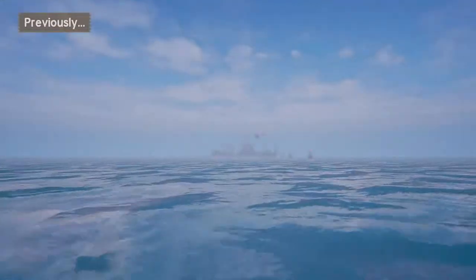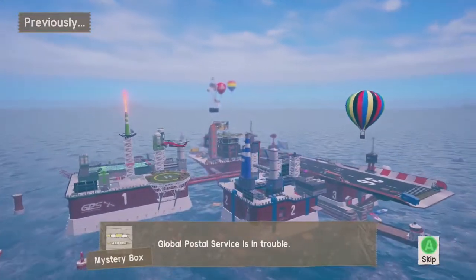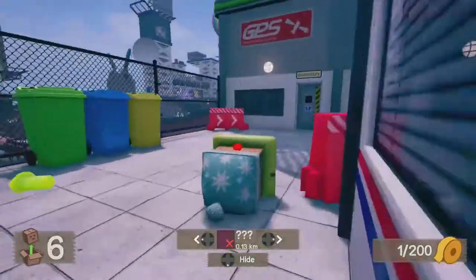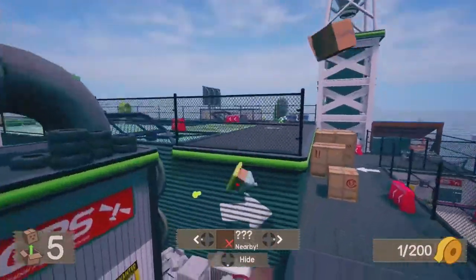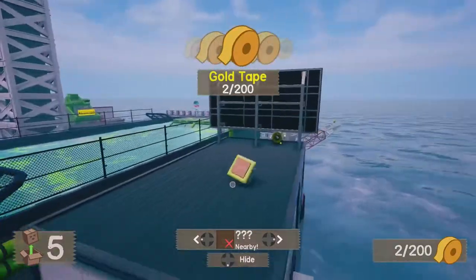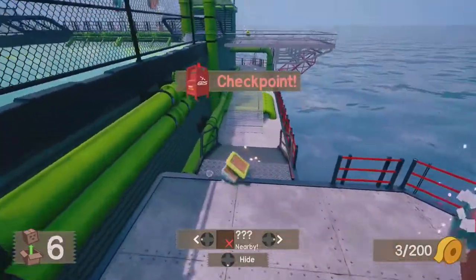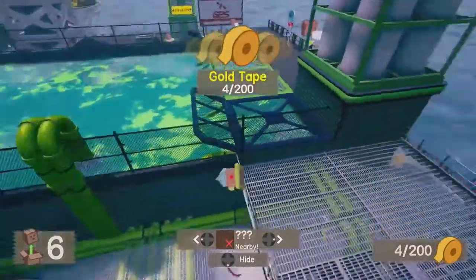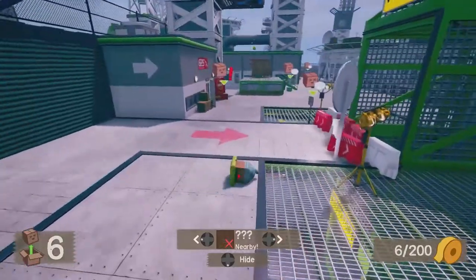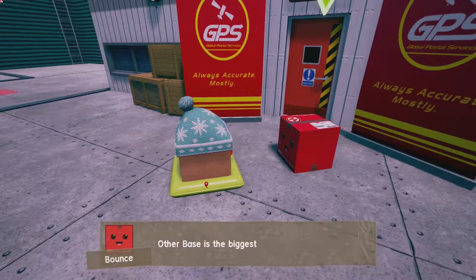Here we are at the previously screen. So this is where he's going to explain the whole issue going forward. This is the hub world where you start out and do a lot of your tutorials. The world I just unlocked was actually like a snowy world. But upon coming back to the hub, it looks like the hub is actually its own world as well — that is very surprising. So we'll just collect all the gold tape we can find. I don't know what the gold tape does just yet.